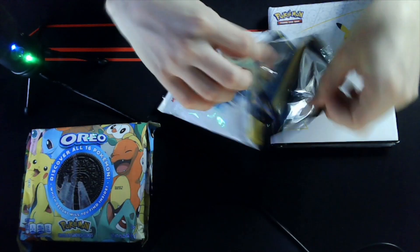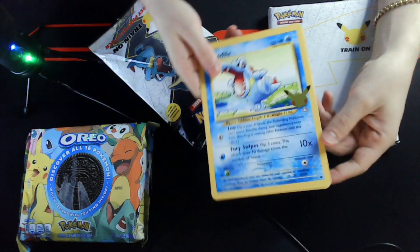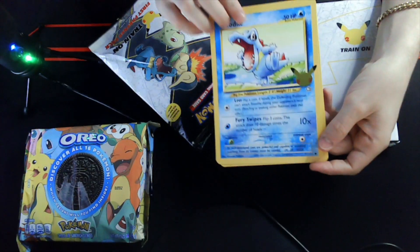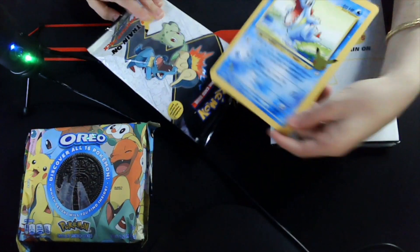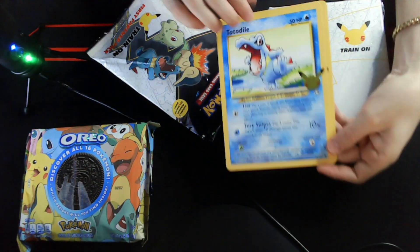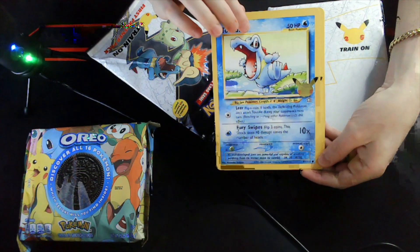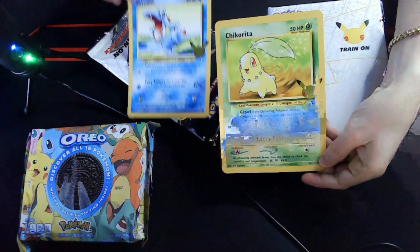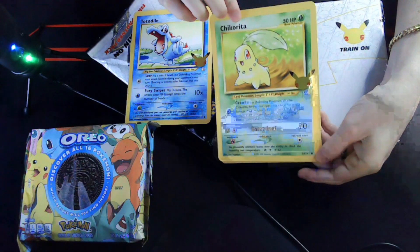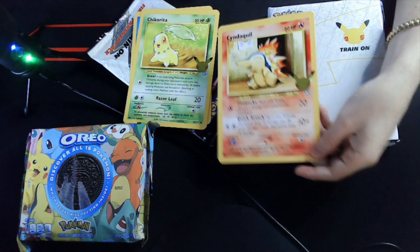I could put my finger in and just easily... oh, they're upside down. Totodile! Were they really? You pulled it out that way — yeah, that's weird. They were upside down, which makes it even more confusing. Totodile, Chikorita... I love the Totodile art. And Cyndaquil — I like that art. They look like the OG cards. They are!